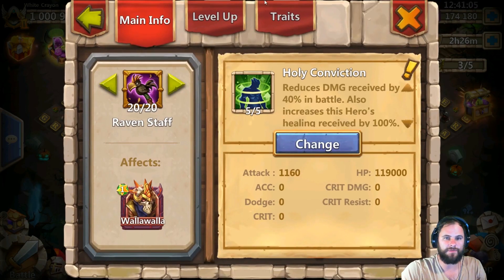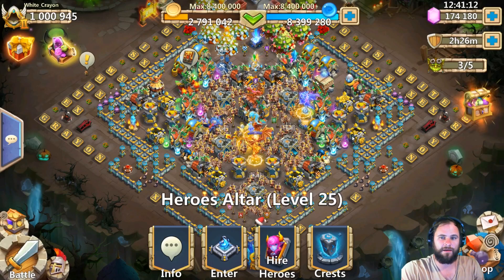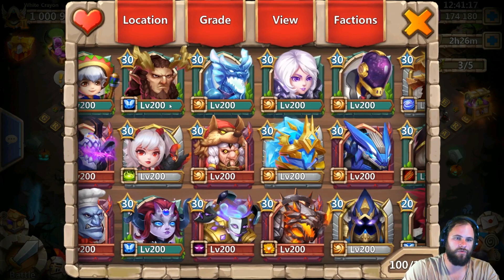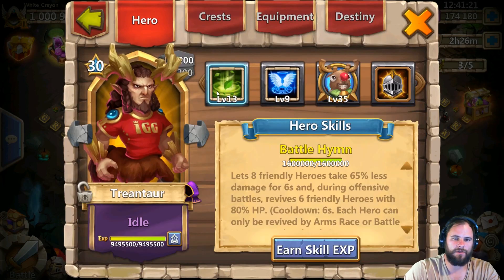Equipment is Holy Conviction because he does heal for a ton, and he's got HP. You can actually change that to Attack, because at the rate that Walla Walla heals himself — if you have Empowered on — you would not take him down fairly soon. Trentar is being used for Guild Wars.